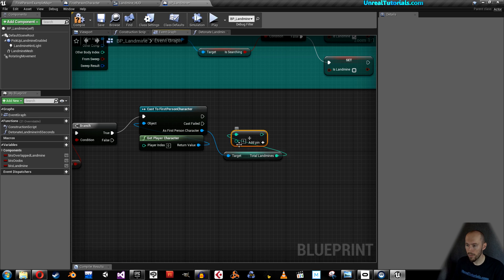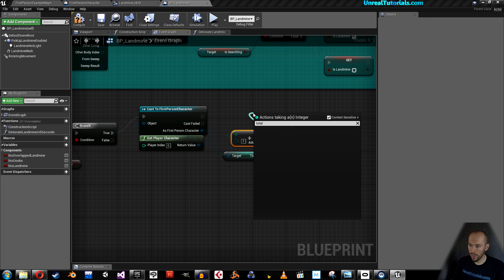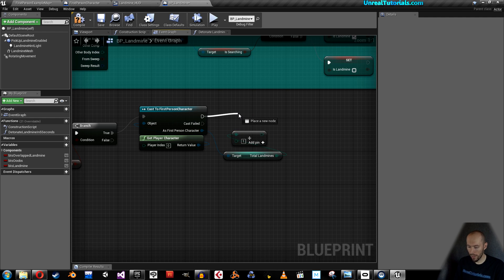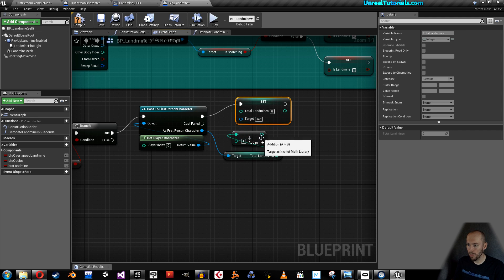Drag out here and set Total Landmines. Connect this to Total Landmines. What's happening here is we pick up one landmine, add one, and then set the Total Landmines again.